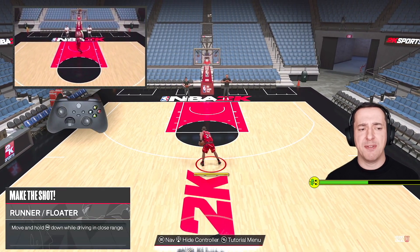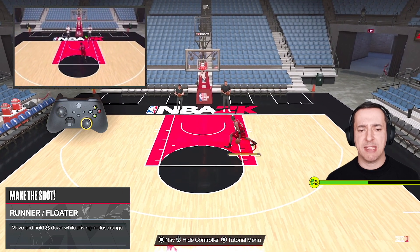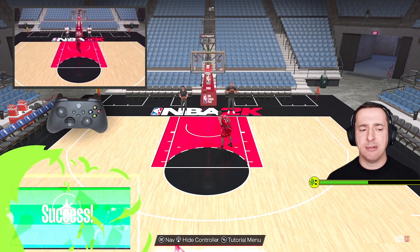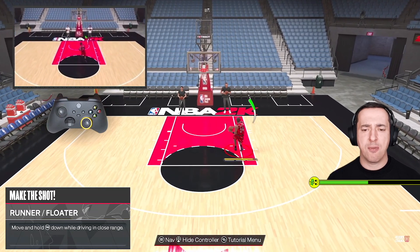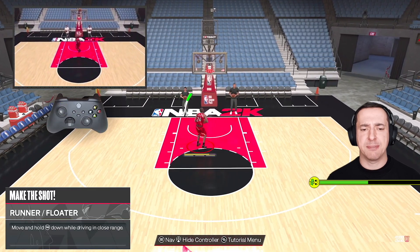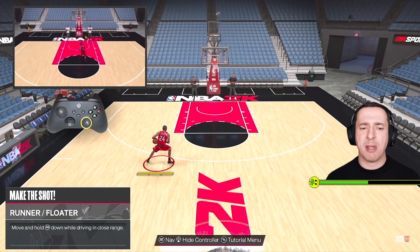What am I doing and how does it work? You can see on the video at the top left-hand side — I'm moving the left stick forward to get close range, so this is close range when we're in the paint. Then all we're doing is holding down on the right stick. You can do it standing still and that will count as a floater, or you can do it moving, but don't hold right trigger or anything like that. The way you run forwards or lean backwards will vary how that floater is played.